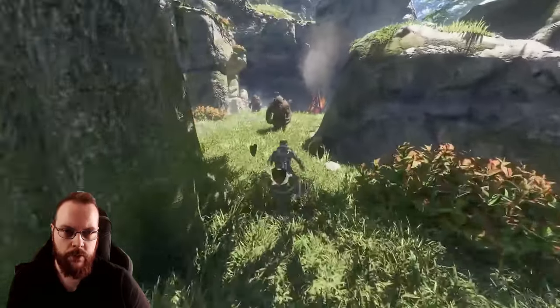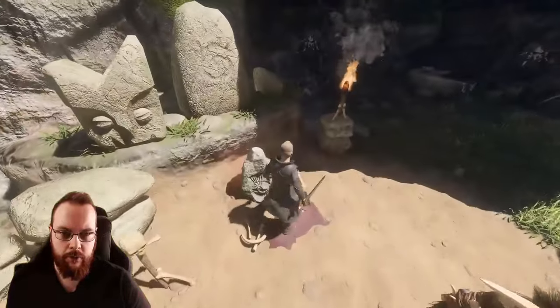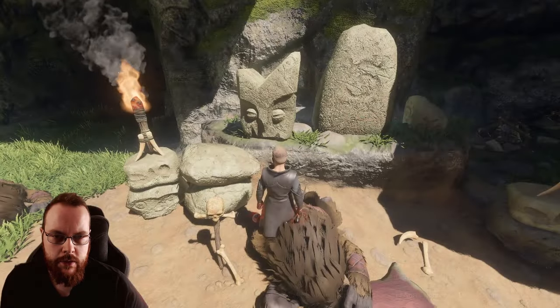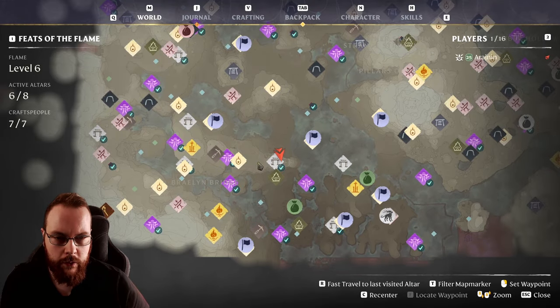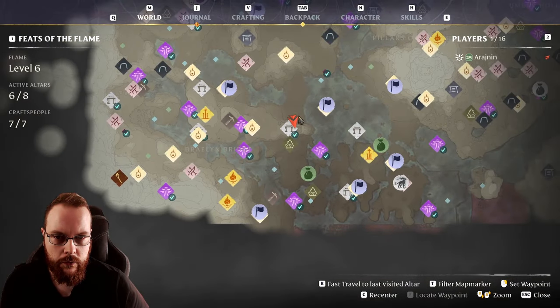And for the fourth one, it is sitting right here in a little bit of Vukka encampment. That is the Ammonite imprint, located very close underneath the ancient vault of the hunter. This is the location, right over there.